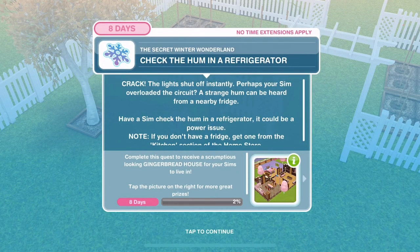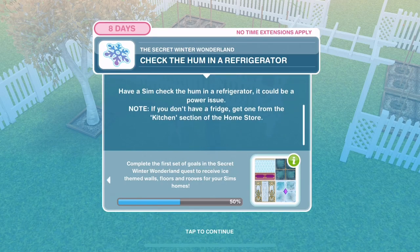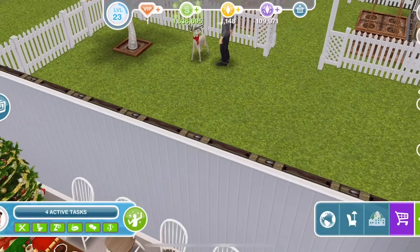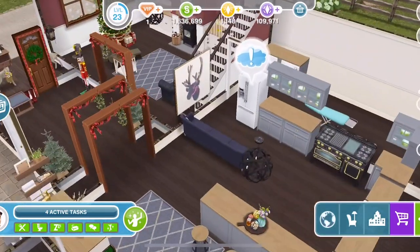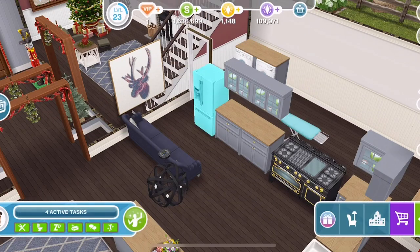Check the hum in the refrigerator. The lights shut off instantly - perhaps your Sim overloaded the circuit. A strange hum can be heard from a nearby fridge. Have a Sim check the hum in the refrigerator - it could be a power issue. Let's go to the fridge. This is only a one-star fridge but check the hum is eight seconds on it.